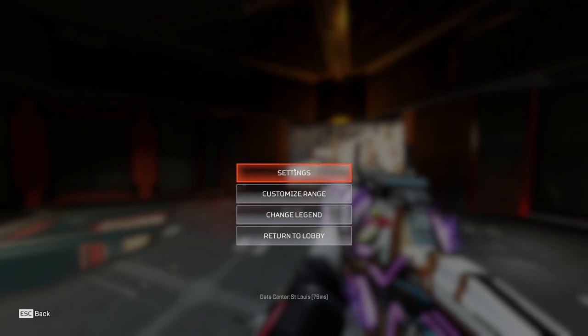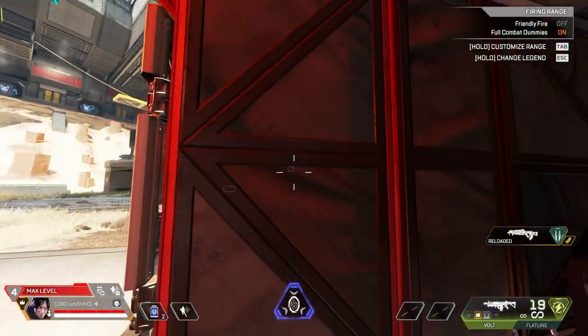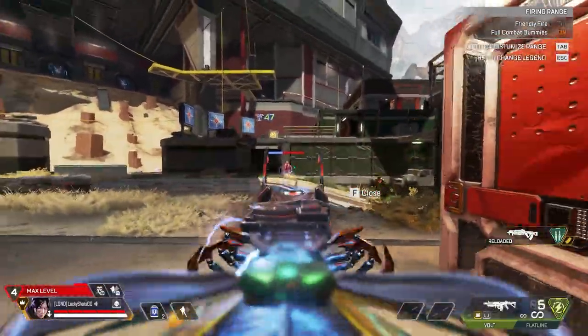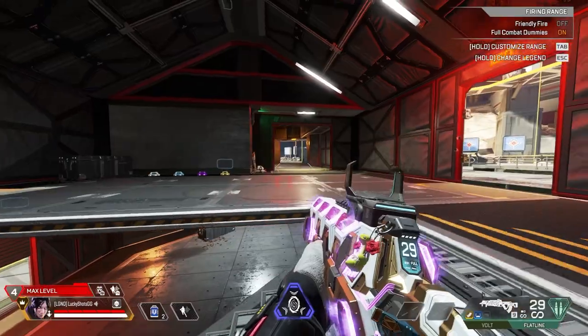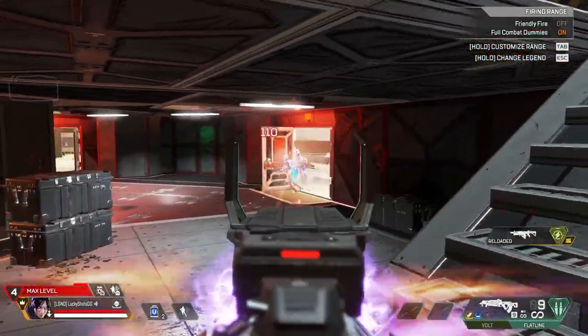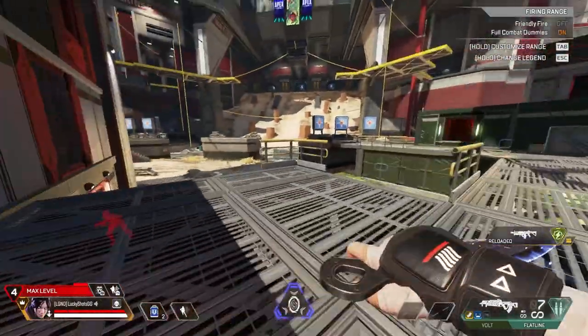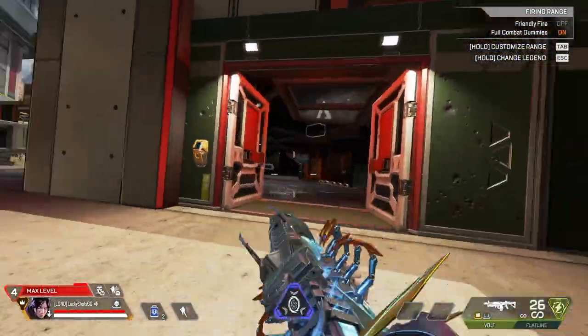This last step is a big one. Grab two gold mags for the weapons you're using and practice using cover — use your first weapon to take out a dummy, put your gun away, change cover, swap to your other weapon, and keep repeating. You don't have to do fancy movement at first, just focus on being comfortable moving and shooting. Apex is all about movement, and if you're constantly running around with your gun out and not playing cover, it's going to be much harder on you.